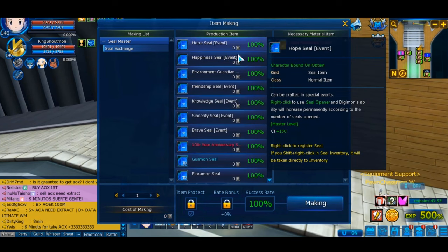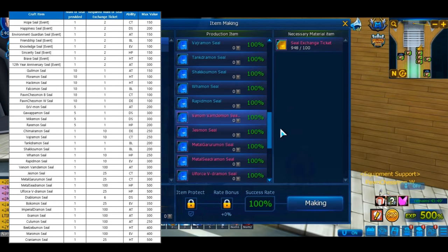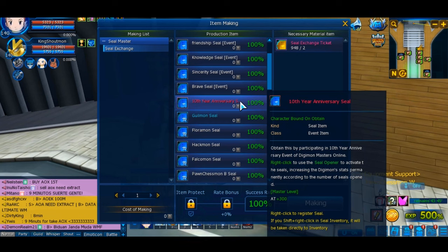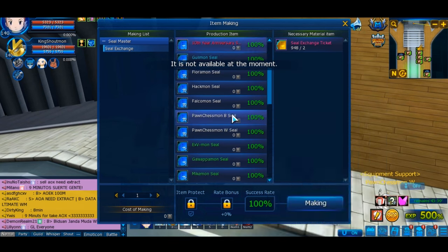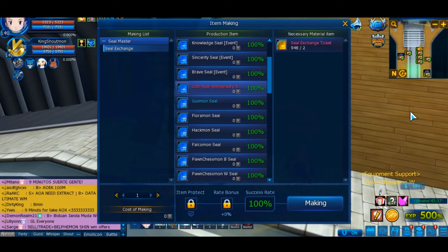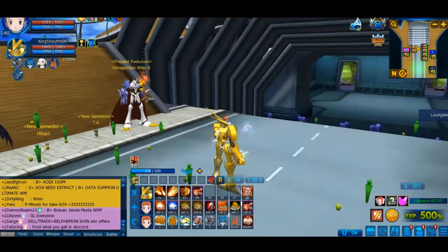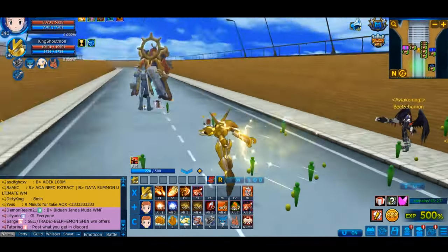We also have the seal exchange event. As always, you can buy the seed exchange pack from the cash shop and use the seed exchange tickets to get some seals. We actually have the 10th anniversary seal back — the one from 2 years ago. If you didn't get it during the event or weren't playing for whatever reason, you can still get it here, which is again very nice.